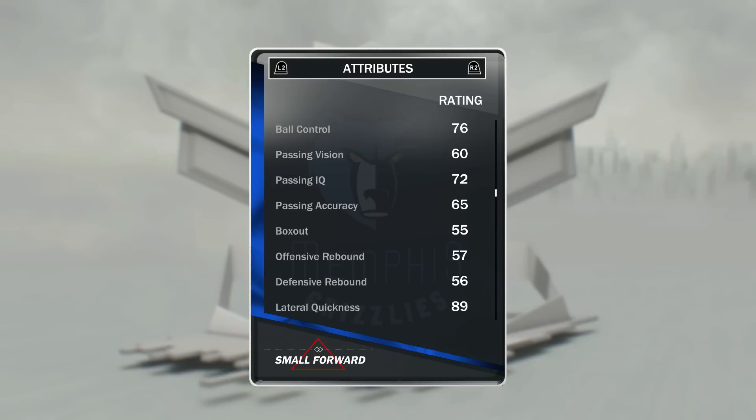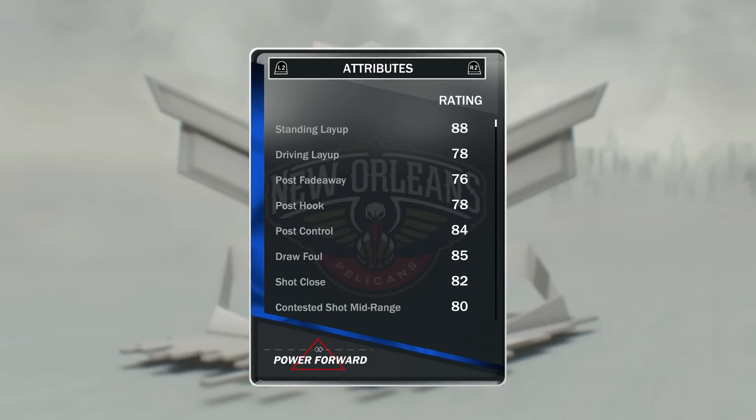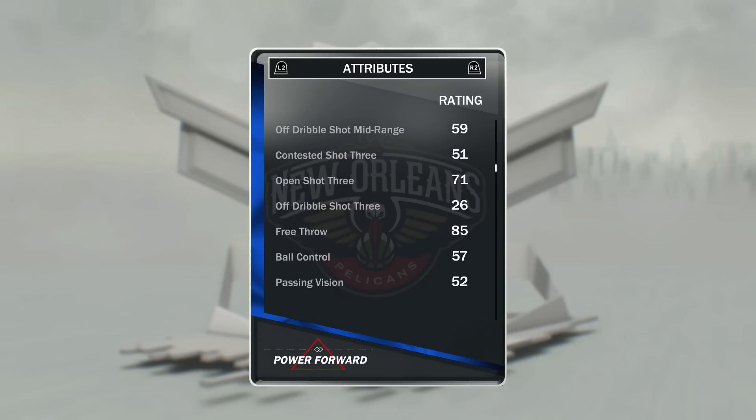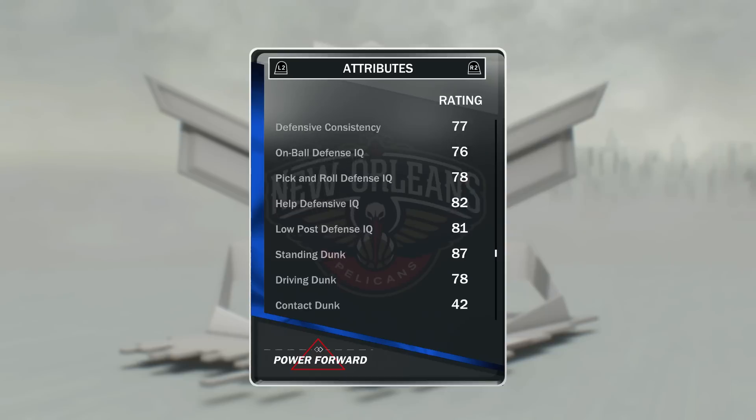At the 4 we have got Anthony Davis. This card is a beast, still is a beast, especially with that duo with Jamal Mashburn. It's quite cheap but has a good mid-range shot and an open shot 3 of 71, meaning he can hit them from the corners. At the start of this game this card was honestly one of the best cards you could get, almost as good as a ruby, and just a beast of a card.